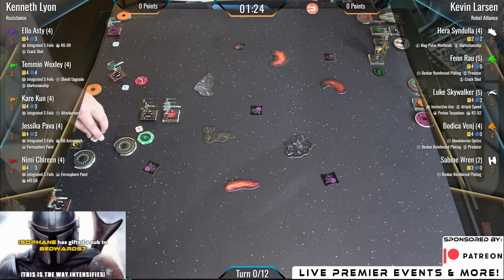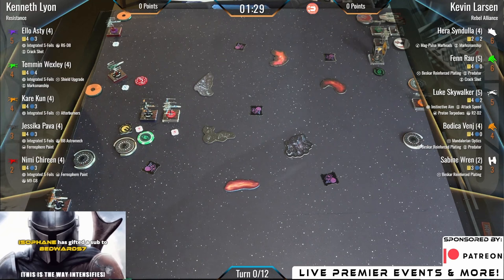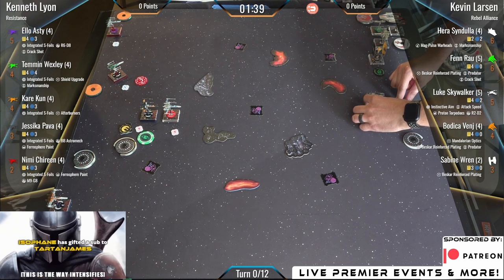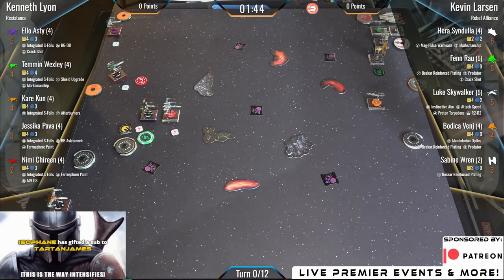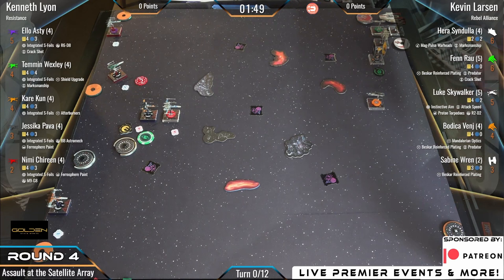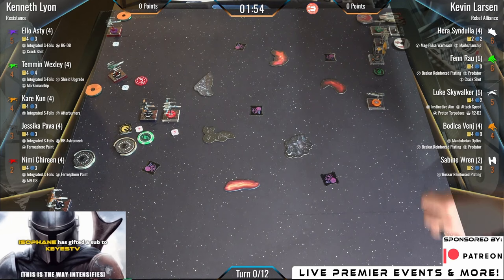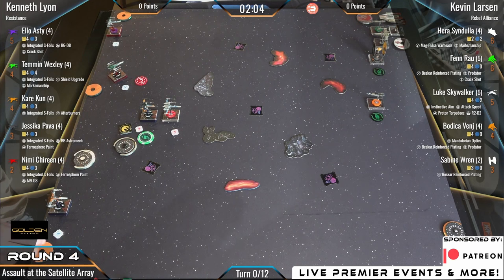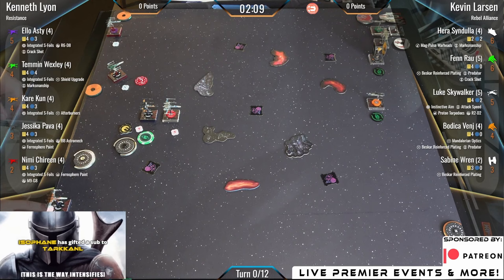Hey guys, we are going to be watching some Star Wars X-Wing 2nd Edition here at the Golden Gate Games World Qualifier. Top four in this event will get invited to the exclusive Worlds event happening at Adepticon in March. This is round four — we have Team USA's coach Kenneth Lyon facing off against Kevin Larson, resistance on rebels, X-wings versus X-wings. We are playing Assault at the Satellite Array.